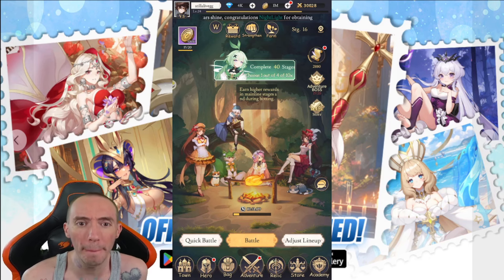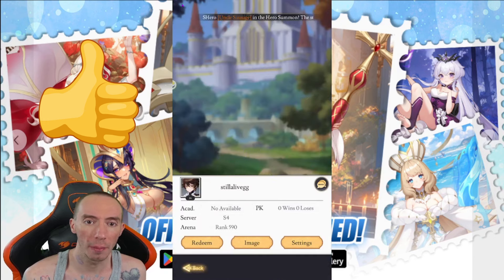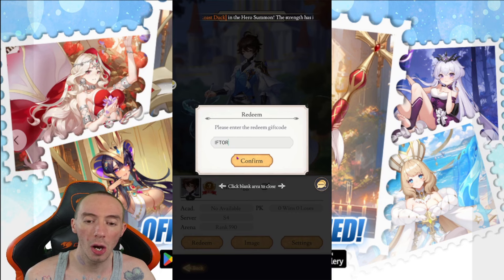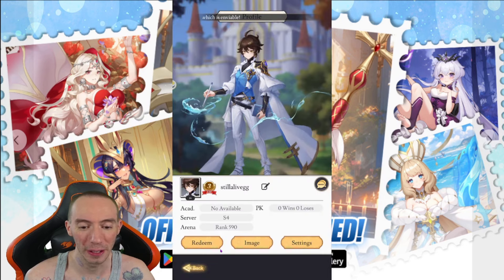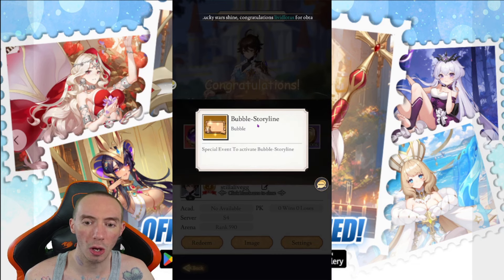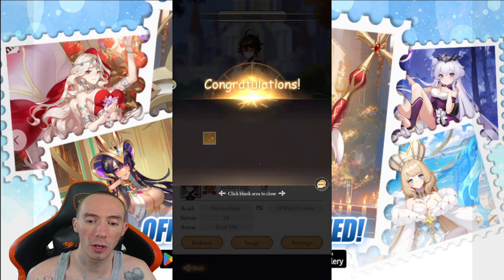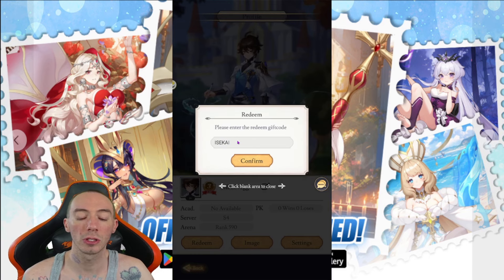We've got a boatload of codes. Head over to your avatar in the top left corner, then go to Redeem. First code is IFTOR — confirm — and we get some good rewards. Next one is RECIPES — confirm — some more awesome rewards, and we also get a bubble storyline. Next one is TALES — confirm — this gives us our avatar frame storybook.